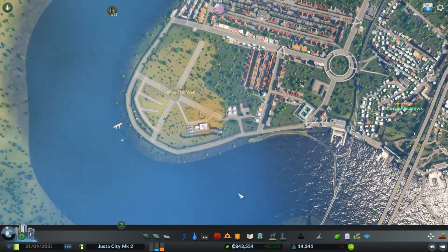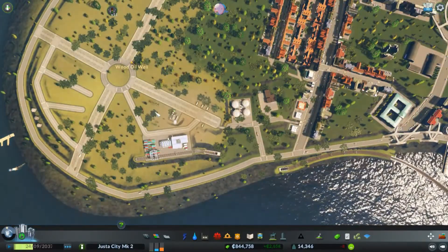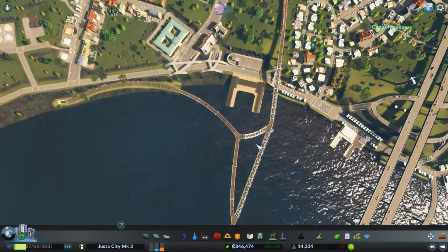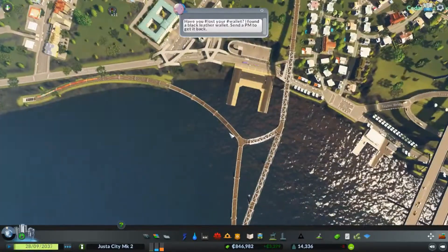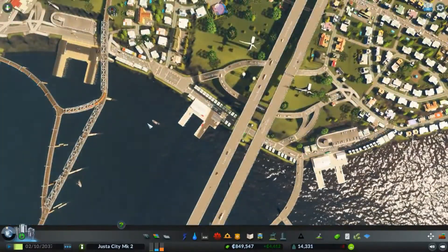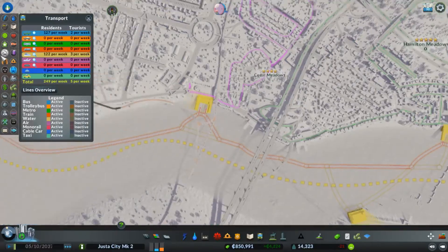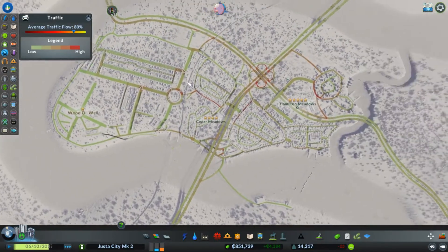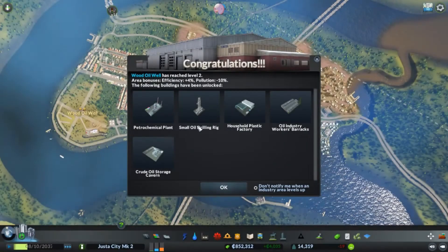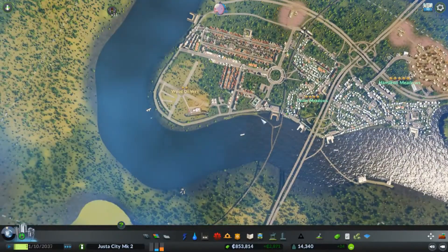Well guys, that went a little better than I thought it would. Got our oil industry set up with lots of room for future expansion. Got our first train cargo station in with the super janky rails. Learned that we can't use the roundabout builder to put in train rails — I'm pretty sure I've seen Biffa do it, but there must be a different mod or add-on for that, because all I could select was road types. Traffic has not destroyed itself yet, despite the industry area popping up. We have absolutely no public transit other than the ferries and a couple bus routes that really don't get any riders.